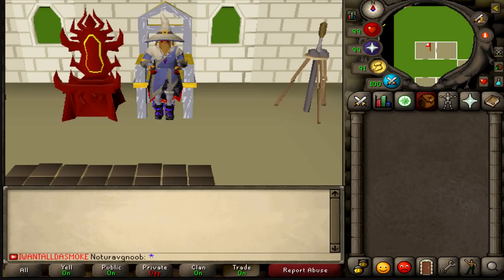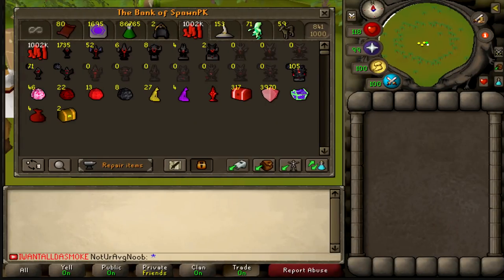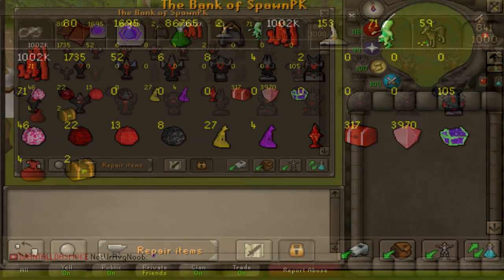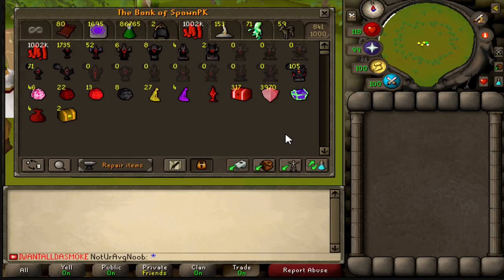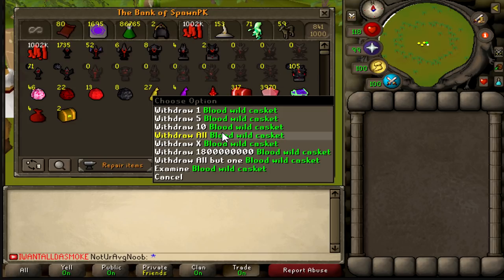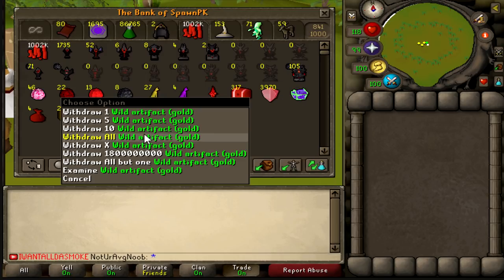Yesterday's live stream put us at 20 uploads relating to Road to 1000 Cursed Tier 10 Emblems. Looking at the bank, we've made some really significant progress — we're sitting at about 105 cursed tier 10 emblems and 317 blood wilderness caskets. That means we're getting roughly 300 caskets per 100 emblems, so when we hit 1000 we're probably going to see about 3000 blood wilderness caskets.